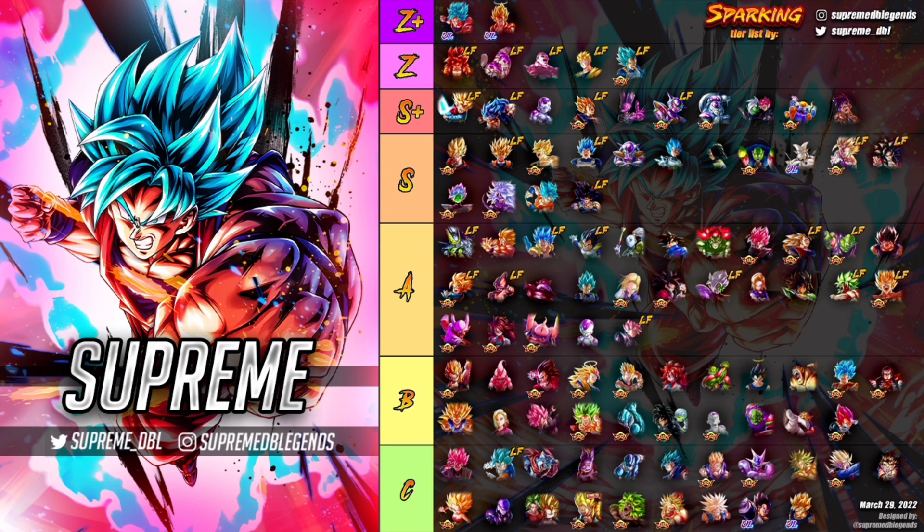Moving down to Z tier — not much has changed except for the last unit. Super Saiyan 4 Gogeta is just gaining more and more value every time we get a new release, especially a Fusion Warrior release. This guy is phenomenal — an amazing tank with great damage potential. His utility is phenomenal since he nullifies cover change and type disadvantage with his main ability.